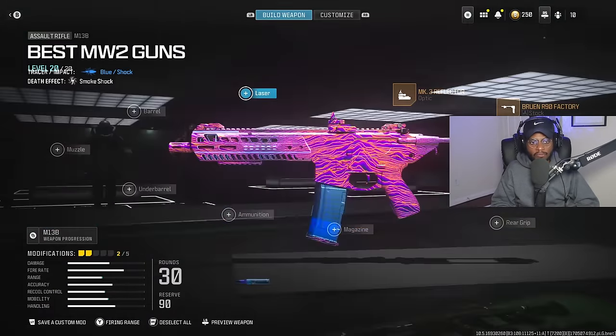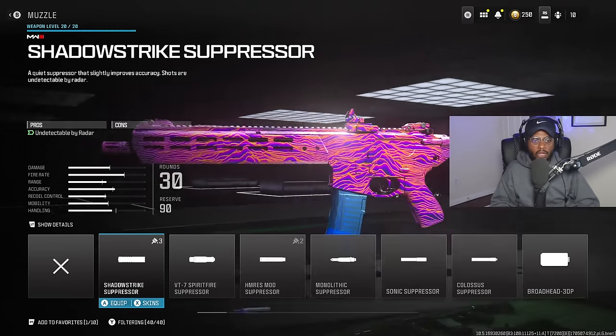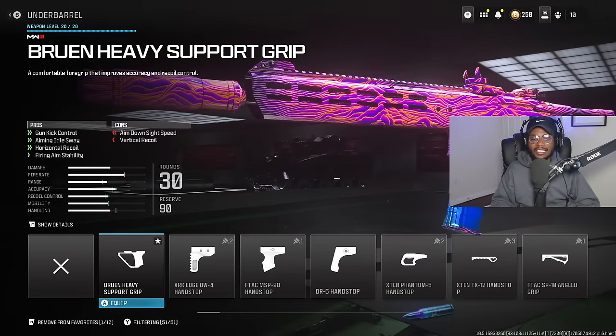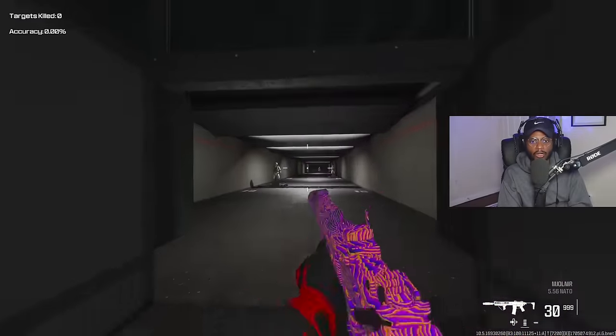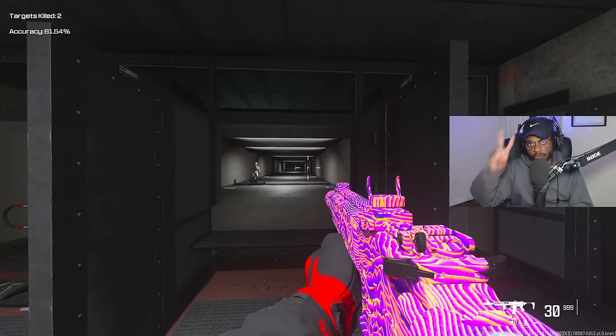We're skipping over the lasers — these are completely irrelevant — but we are going to rock a barrel. The 14-inch Bruin Echelon barrel is going to be phenomenal, jacking up that recoil control and making sure you can go full auto across the map without any issues. For the muzzle, we're rocking the VT7 Spirit Fire Suppressor. You'll see this on a lot of my classes — it takes us off the radar and gives us a long-range benefit. For the underbarrel, the Bruin Heavy Support Grip is going to completely smooth out the recoil pattern, giving the M13B a very easy-to-control recoil so you can go full auto across the map without worrying about a thing — incredibly rare for a Modern Warfare 2 weapon.